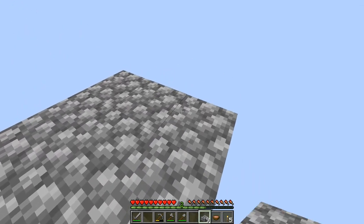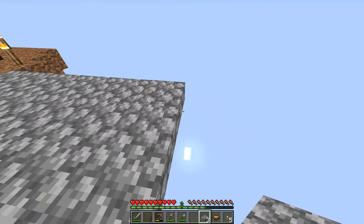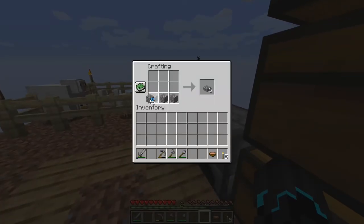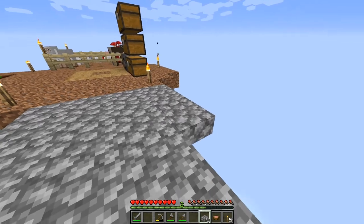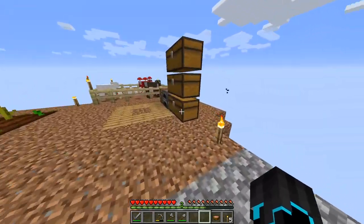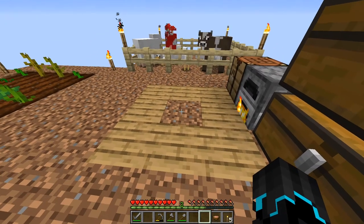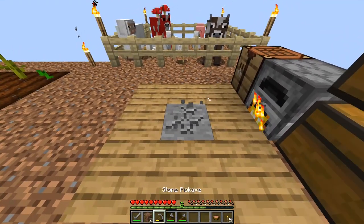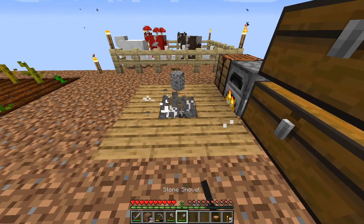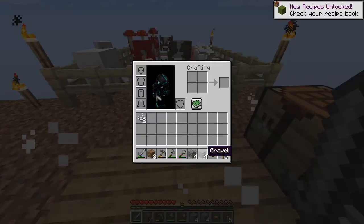For now this will just be a platform so we can actually run and not blow up our chests. I do want it a little bit wider — me and edges can go wrong quickly. We also have some iron, so I don't see any issue going ahead and smelting that real quick. And that's the gravel — now it's not going down into the void. Oh, a spider! Going to kill you. Yes, string — good.